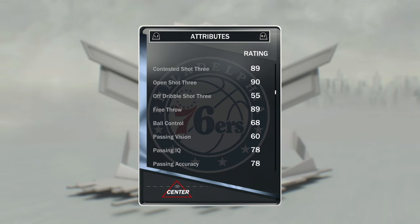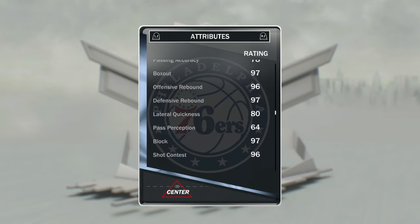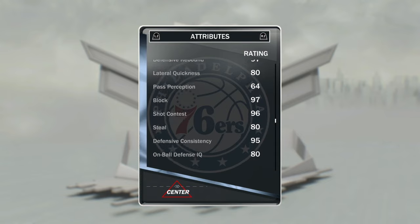I thought ball control might be a little bit higher, just because I thought 2K might juice his stats for some random reason. Passing is alright. Box out is a 97, offensive rebounds 96, defensive rebounds a 97, lateral quickness is an 80 — that's actually real nice too.